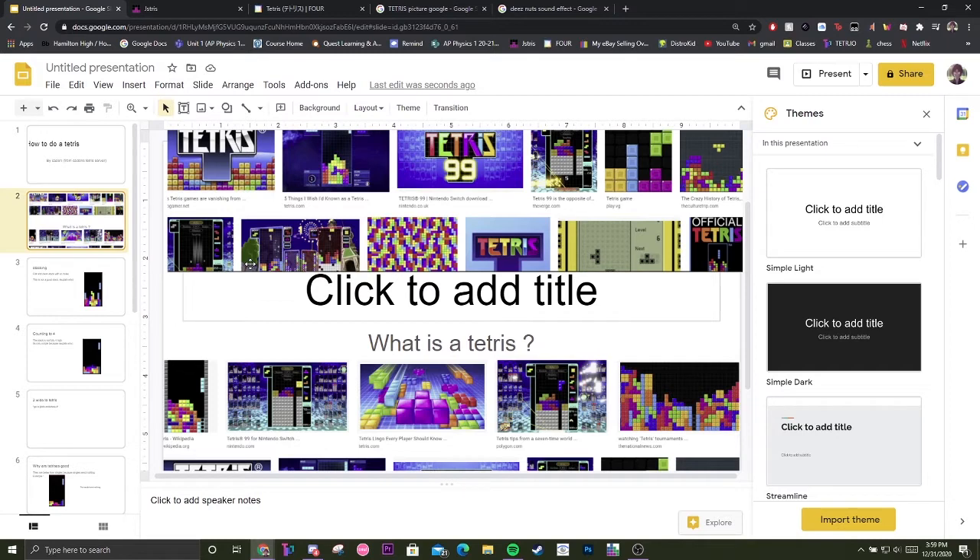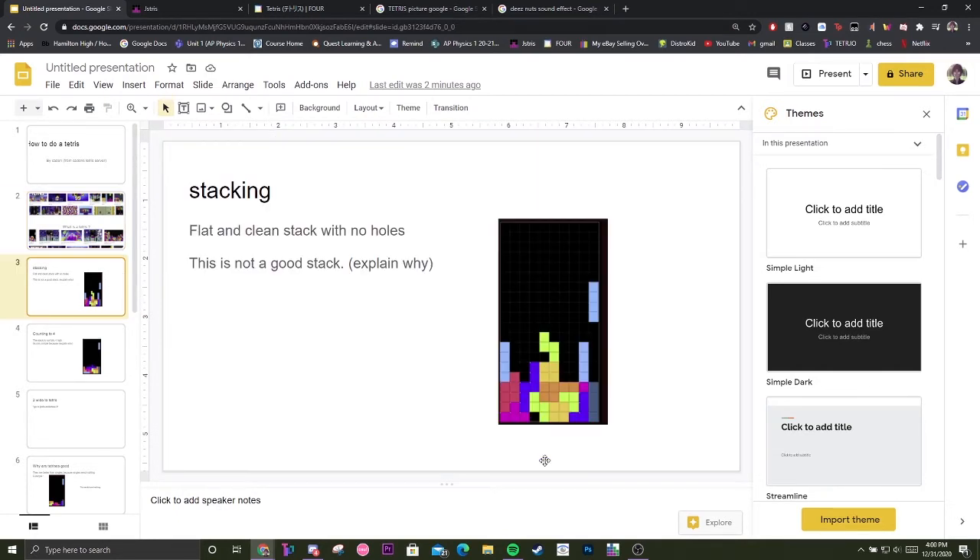A Tetris — everyone knows the familiar yet modern stacker Tetris from 1984. A Tetris can also be used to describe when four lines are cleared with one block, and the only block that can do this is the I-piece. Shown in this picture right here, that is a Tetris.